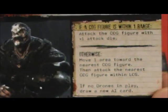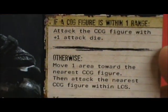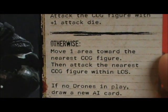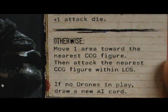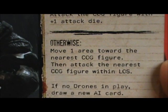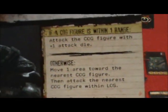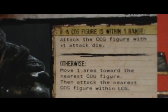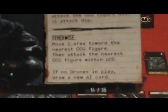Activation of the AI — drone time. If a COG figure is within one range, no. Otherwise, move one area toward the nearest COG figure, then attack the nearest COG figure within line of sight. Move one area toward the nearest COG figure, then attack — Marcus is within line of sight.